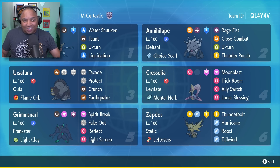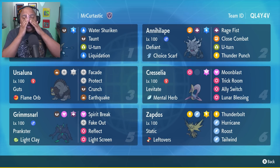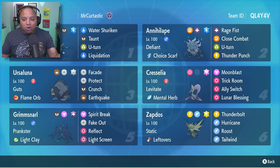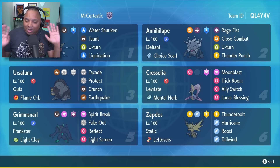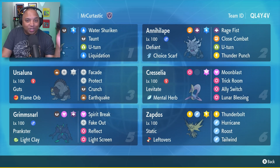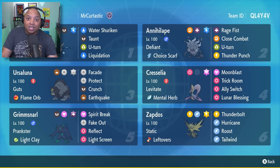Let's take a look at that team one more time — Dance Class by Mr. Kurtastic: Greninja, Annihilape, Ursaluna, Cresselia, Grimmsnarl, and Zapdos. Such a good combination. So many good things you can do: Ursaluna and Zapdos for the Earthquake-and-Flying synergy, Ursaluna and Cresselia for Earthquake and Levitate, Ursaluna by itself with Guts and Facade — sometimes you crit Dragonites through their Multiscale. The Annihilape and Greninja combination is so cool. Thank you again to Mr. Kurtastic. Please go take that team ID and use that rental code — you will not regret it, it's a very fun time. If you want to supply your own rental teams, post your rental code and PokePaste in our Rental Codes channel on Discord and I'll make sure to take a look.